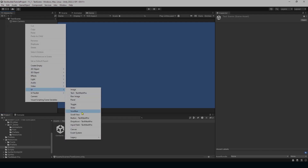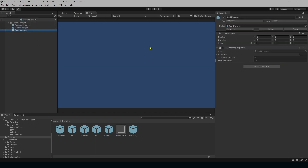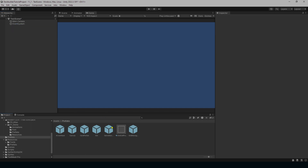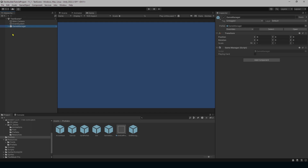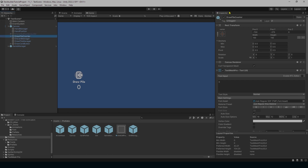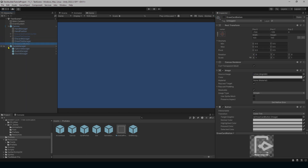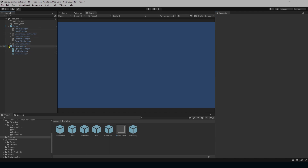Quickly add an EventSystem, then throw in our prefabs — the GameManager prefab. Also drag in our Canvas, but disable a bunch of stuff we don't need: the counter, draw pile, draw card button, and inside the GameManager disable the DeckManager. This scene is just to test our cards out.